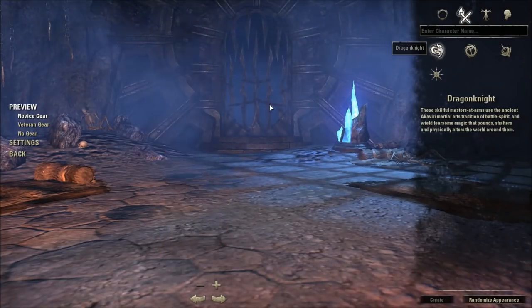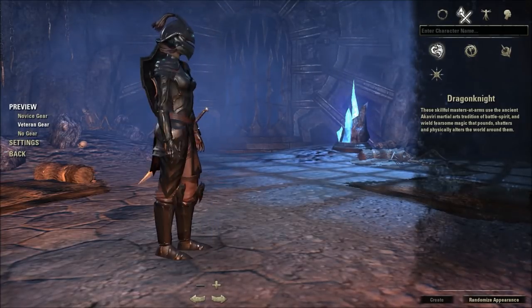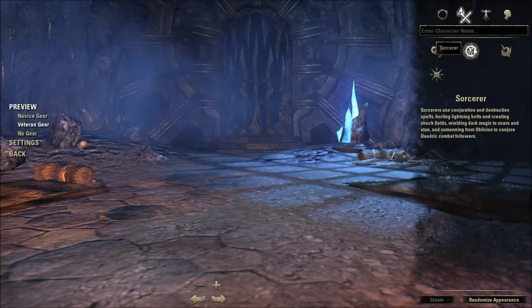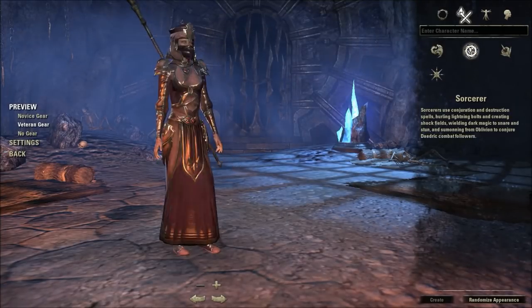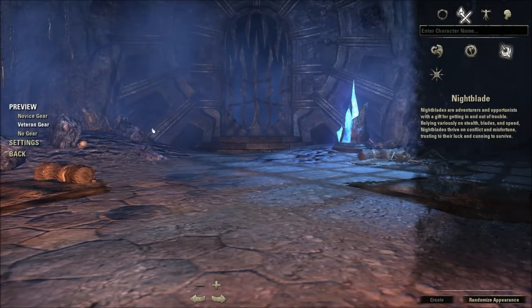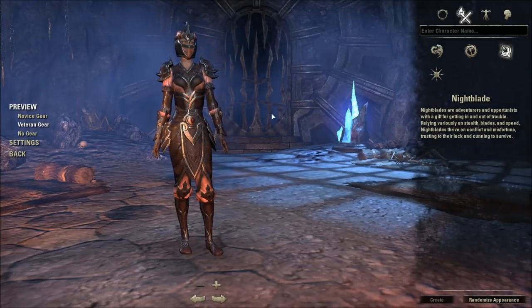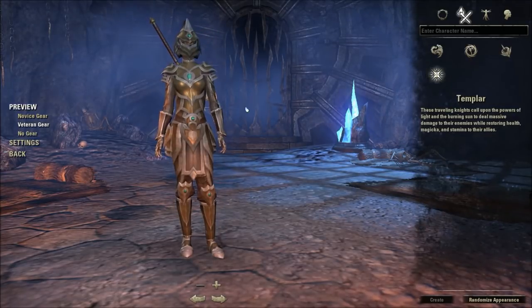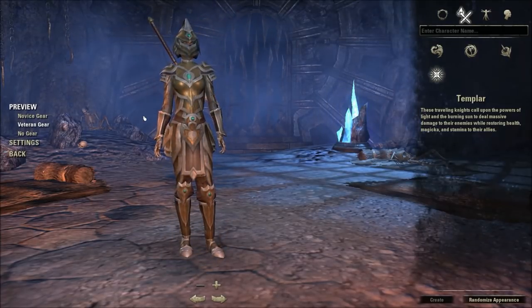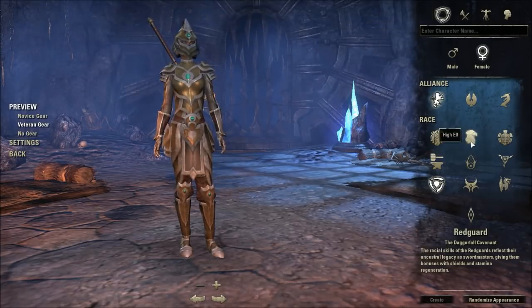And this is where it gets really cool. Veteran gear. This is the veteran Dragon Knight. This is the veteran Sorcerer. This is the veteran Knight Blade. And this is the veteran Templar. I would say all four look pretty epic. That's what it looks like for the human models.